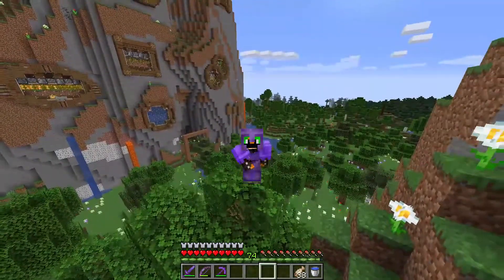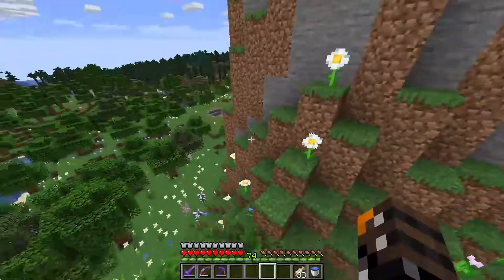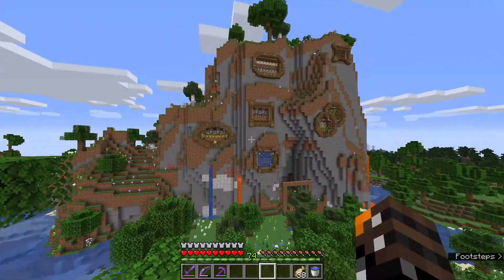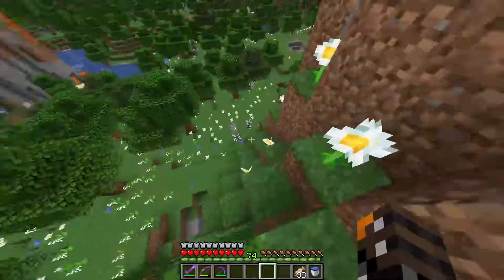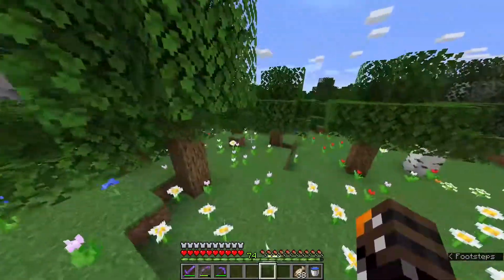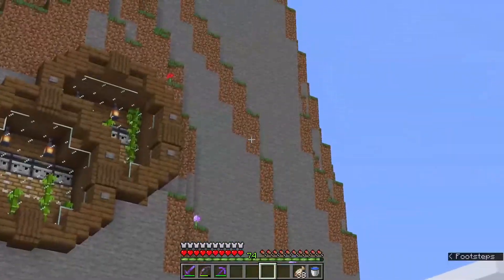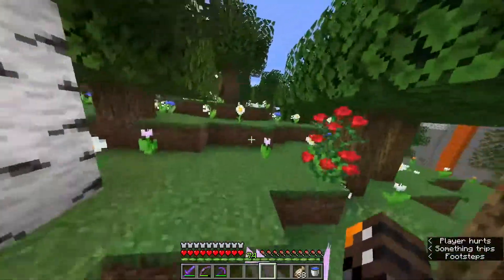Welcome to episode 30 of my Minecraft let's play series. Last episode we finished off the cactus farm, which means that's all the farms I had planned. I'm thinking maybe later we'll come in and put a farm here to fill in that side of the mountain, because it's feeling a little empty - that's my problem with it.